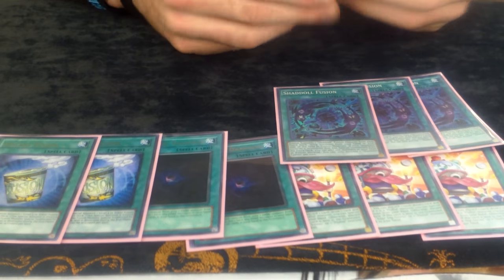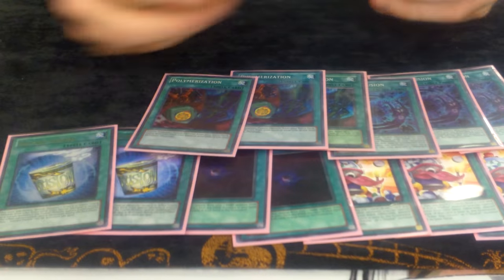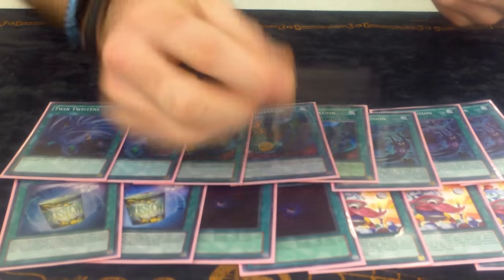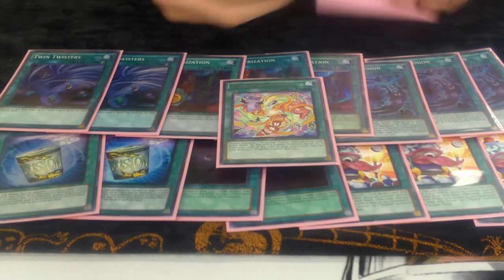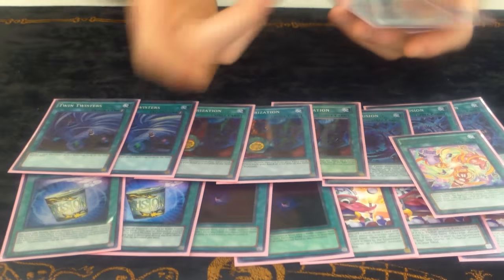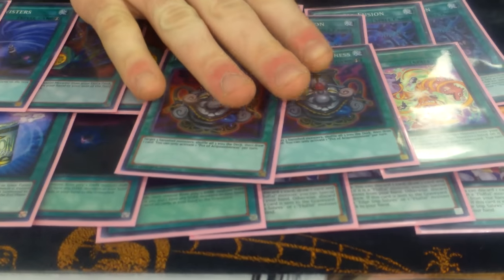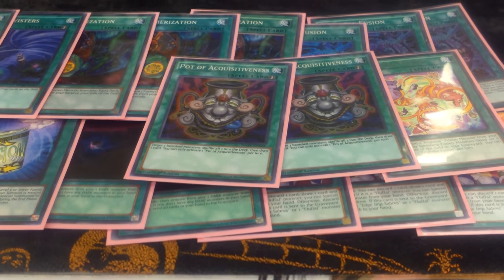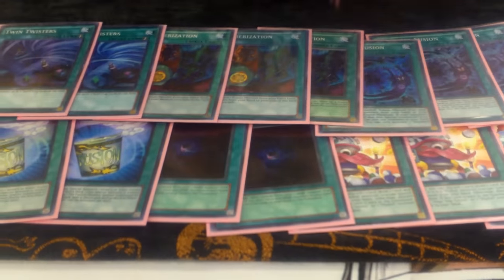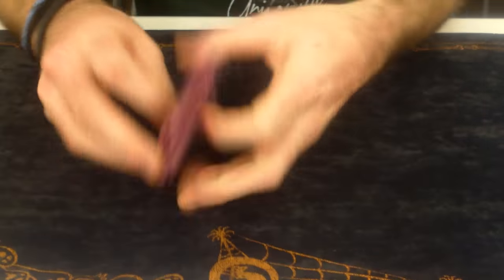Triple Shaddoll Fusion — I'll get into the combo in a minute. Triple Poly, double Twin Twister — I was playing this at three but I decided on two instead. One Frightfur Fusion because you only need to resolve it one time, and you don't want to open it because you have nothing in your grave, especially with just running nine Fluffals and three Edge Imps. And then double of this card — MVP all day against ABC. I played like four ABC matches and beat them all except one. And one Foolish Burial because you want to send your Shadolls — Dragon to pop back row, Wings, and then after you've already done your Bear get your draw combos off.